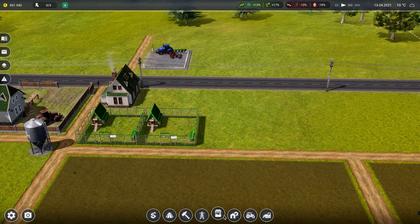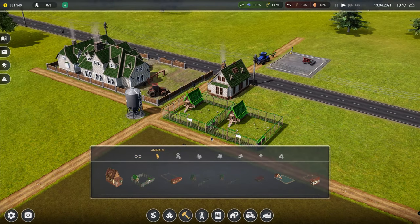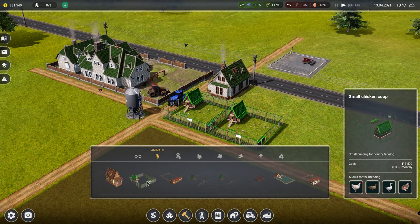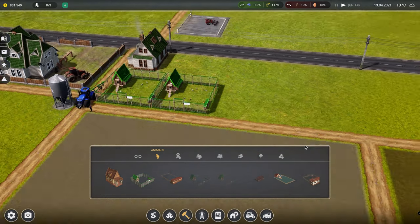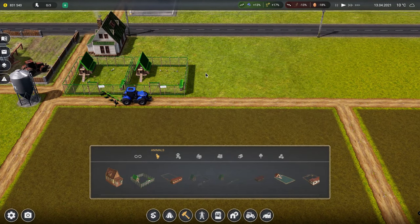So let's have a look at what we've got. Going into animals - okay, so we've already got two chickens. If you've not seen the last episode, go and check that out - that's where we built all this stuff. I think we're going to possibly do maybe two more chicken coops, not kitchen coops.